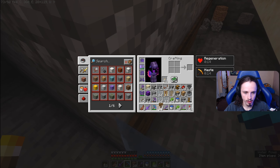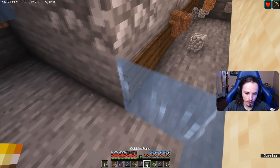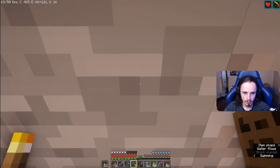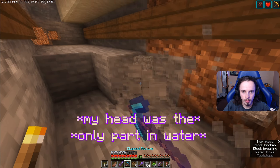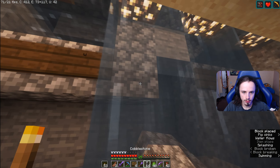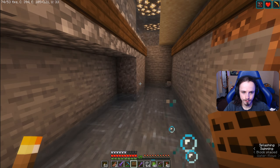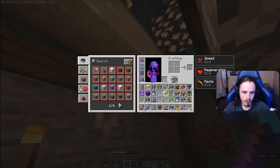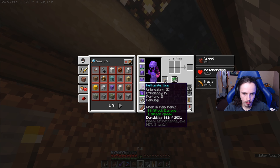My inventory is so full it's stressing me out. Just for continuity I'm gonna turn all these into cobble for my own sanity. Now - this isn't gonna work... oh wait, no it will work because rails will hold up the sugarcane.